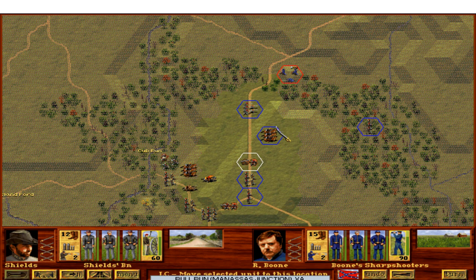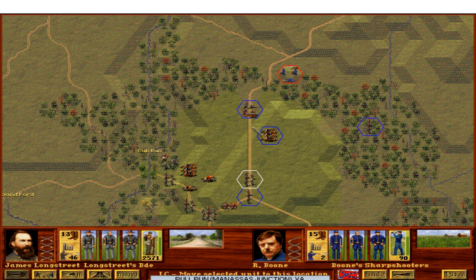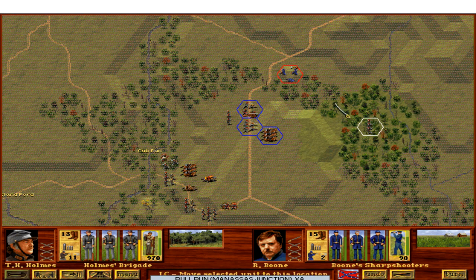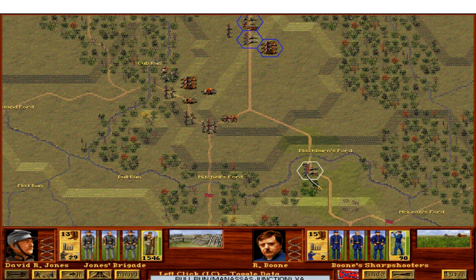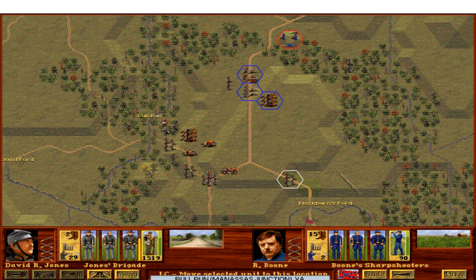We're moving forces forward and immediately switching them into line formation because I don't like the odds against enemy sharpshooters. Moving the two troops on the right into battle line formation; the troops on the left won't because the Union can't likely reach them. We'll move Holmes' Brigade through the woods toward the sharpshooters, and move Jones' Brigade — currently defending Blackburn's Ford — into column northward to join the other forces. That's our first turn.